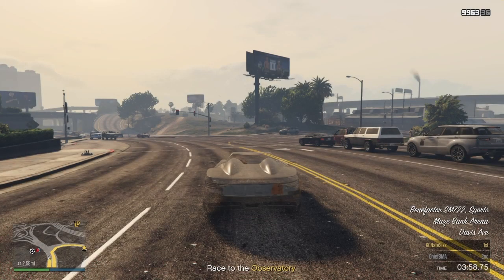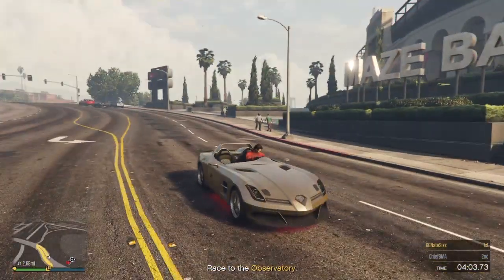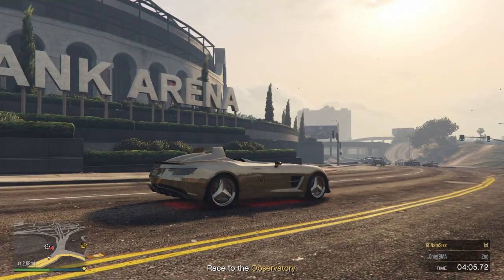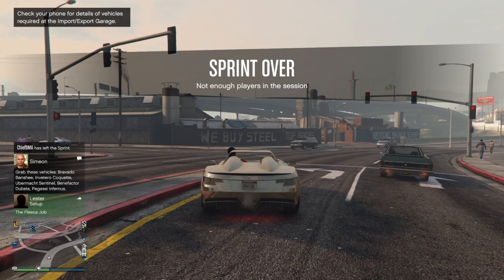If you hit this part properly, you will spawn outside with the modifications moved over to the brand new vehicle. There you go — looking pretty clean on them tri stars.